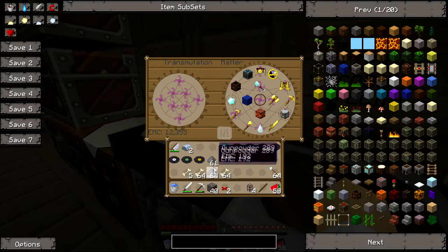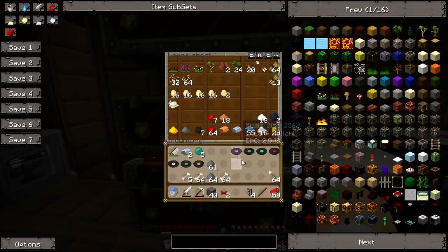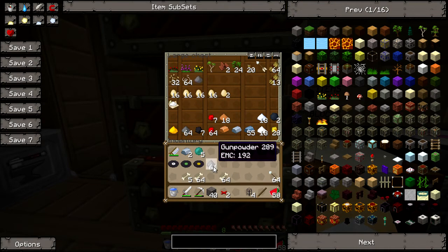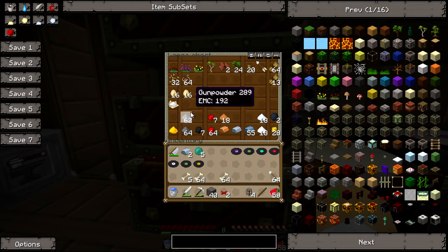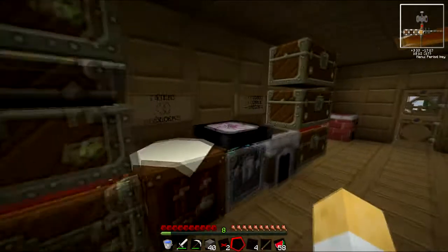I'll keep the pearls until I've got 10, because that's one of the normal achievements in skyblock. Gunpowder - we've got a hell of a lot of that now. So that means I can get a hell of a lot of glowstone - 32 from that and 30 from that, or 31 from that, because every 2 gunpowder is 1 glowstone, which is pretty awesome.